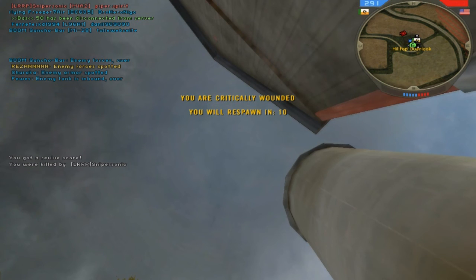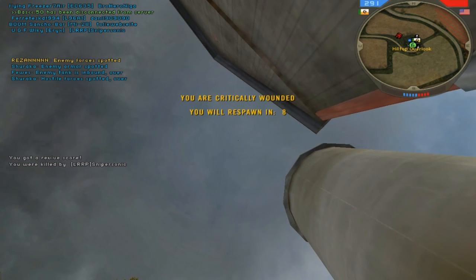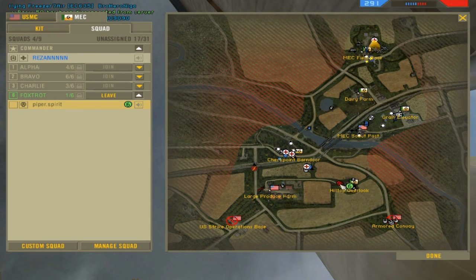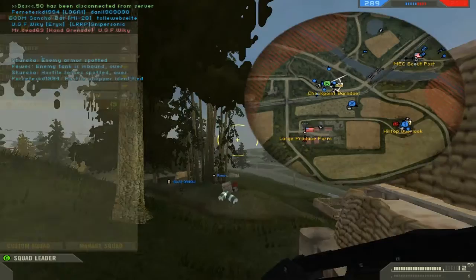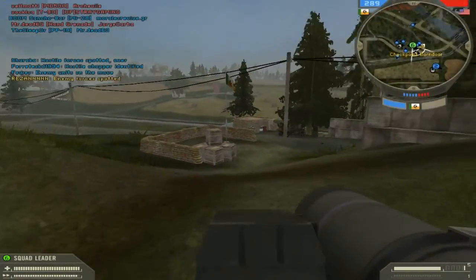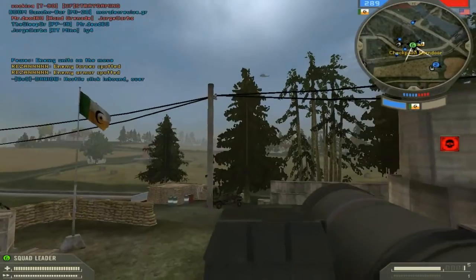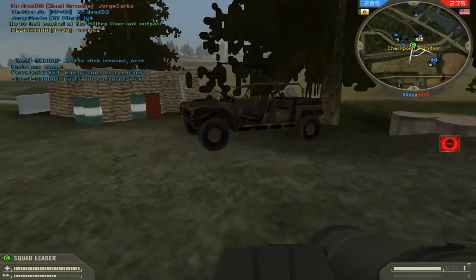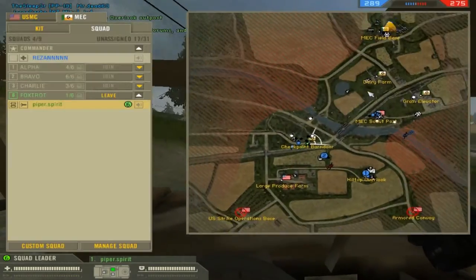We managed to revive our teammate but actually got killed by the tank, though we held up the advance a little bit there. We took out one soldier and capped one of the flags. Basically, the team who reaches zero first — from losing flags — loses. So you want to try and hold on to as many flags as possible.